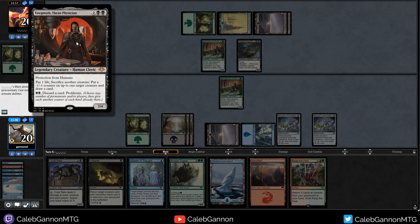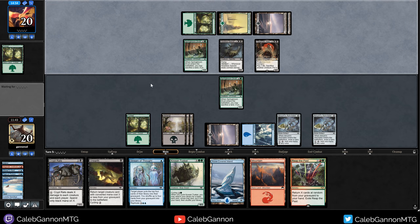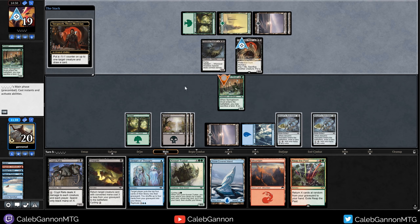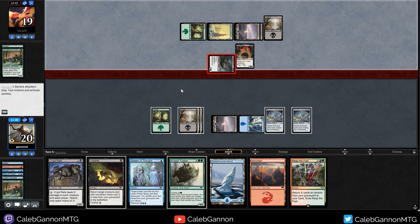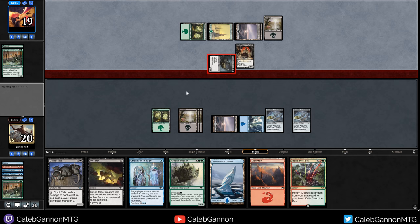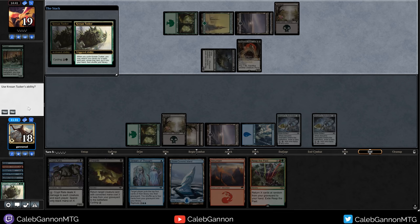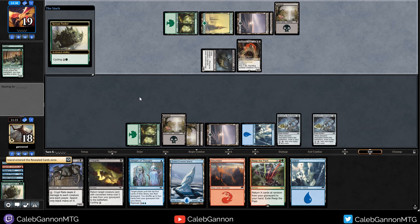Right now I can play and activate Crypt Rats X equals four, which I'm hoping they commit to the board so I can do that. What is this? That seems very good - pay one life, sacrifice a creature, put a minus-one counter, and draw a card. Oh, that's kind of gross because they can just draw a bunch of cards. That's a problem. Kroos and Tusker, do your thing - Snow-Covered Forest probably. Oh, I kind of want blue actually for Stream of Thought. We'll get more blue I guess, then we draw a card.